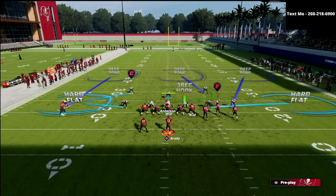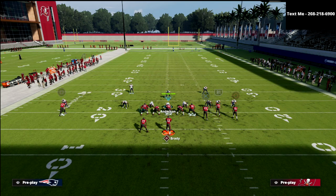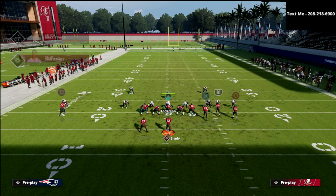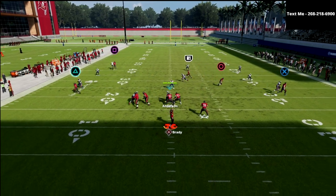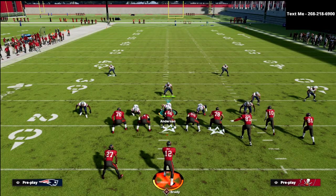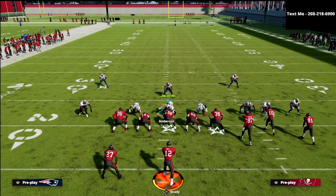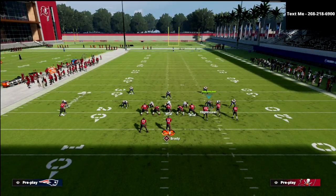Another reason I really like this concept is you have the ultimate check down in this little zig route to Brown, or this return-like deep zig. Against pretty much any coverage in the game, you can just throw that right there, and that's going to require them to put their yellow zones at five yards.